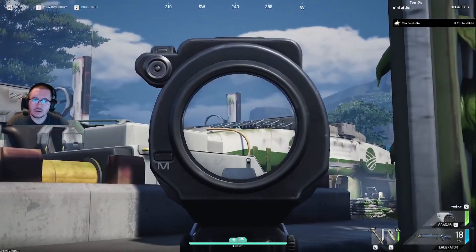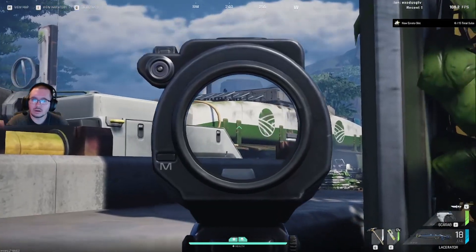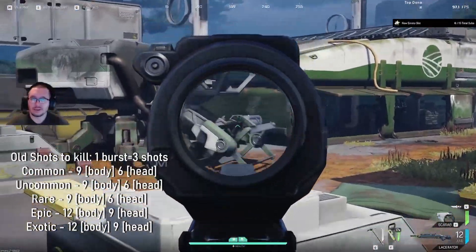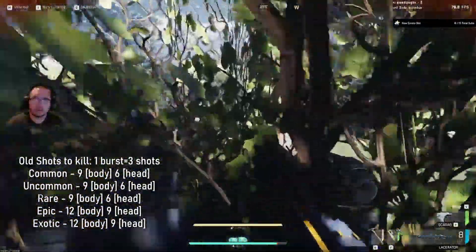Now we get to the shots to kill. I'm going to go over the old shots to kill first. Remember when I talk about shots to kill, 1 burst equals 3 shots. For common, uncommon, and rare, you had 9 shots to the body and 6 shots to the head. For epic and exotic you had 12 shots to the body and 9 to the head. Legendary armor didn't exist at this time.